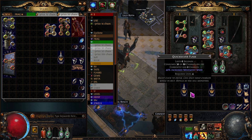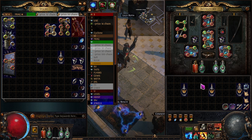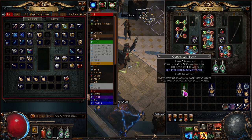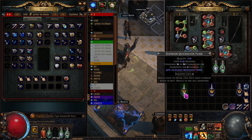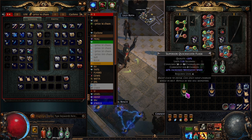That was a lucky roll right off the bat — could sell for 15 chaos no problem. But let's take a look at this other one, which is the one I really want to craft on and get a really good roll. The first step: quality it up first. If this was magic with bad stats, just scour it down to normal. Then notice how the duration goes up as quality increases — almost everybody wants a higher quality flask. Unless you're using a Mage Blood belt, which auto-activates flasks so duration doesn't matter.